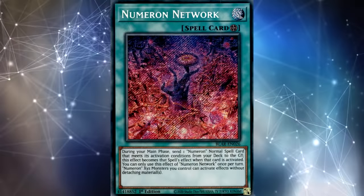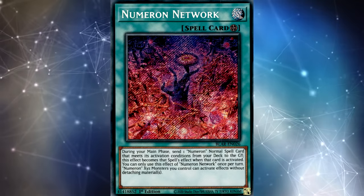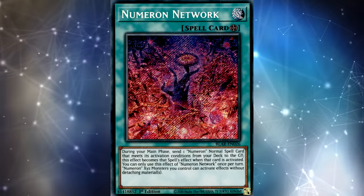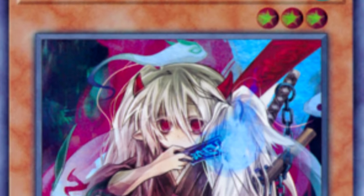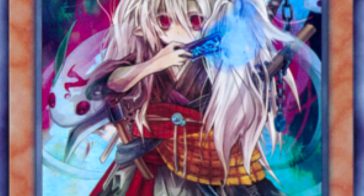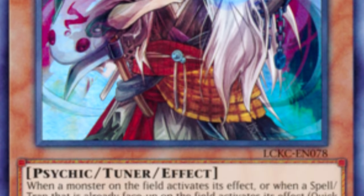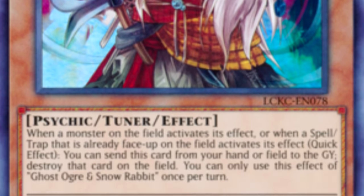The first thing you can do is stop the Numeron Network itself. Numeron Network's effect to copy Numeron Calling is a hard once per turn, so as long as you stop the first copy, your opponent can't activate any more for the rest of that turn. The best way to stop this card in my opinion is Ghost Ogre and Snow Rabbit. Just like in the case of Anaconda, it sends the Calling from deck to grave as the cost of the effect, which means you cannot Ash Blossom this card. Theoretically you could Ash Blossom the Terraforming, but that's kind of risky because if your opponent hard drew a copy of Network — and there are already three in the deck — your Ash Blossom basically did nothing.